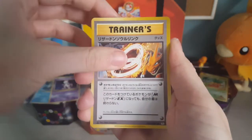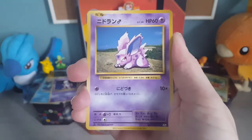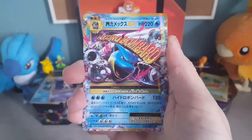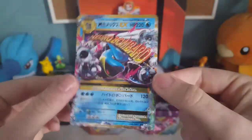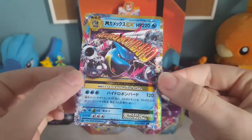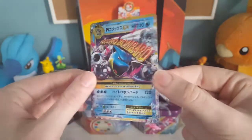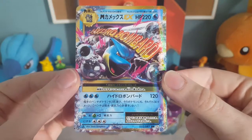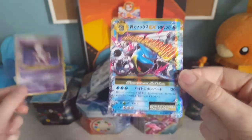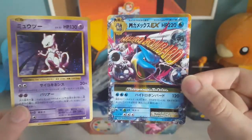We've also got a Starmie, a Charizard Spirit Link, a Ghastly, a Rattata, a Voltorb, Nidoran, Staryu, Kakuna. Oh my gosh! We've got a Mega Blastoise EX. Look how cool that is! That's why the card trick didn't work — I'm only putting two to the front from now on. Hydro Bombard. So we just got the Mewtwo Hollow and the Mega Blastoise EX from that pack.